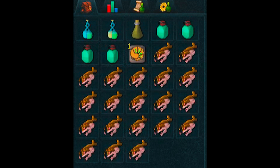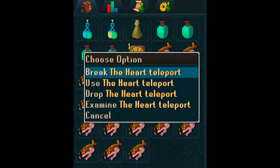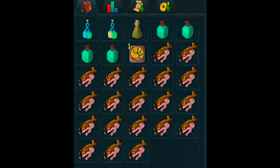Another important item is an anti-poison, some prayer flasks, and also a way to get to the Heart of Gielinor. For me, I'm going to be using a heart teleport tablet — if you do a simple mini-quest you can use these teleport tabs and they'll get you right there. If you don't have them, it's not the end of the world. You can just teleport to the bandit camp and then run southwest and you'll find yourself at the Heart.